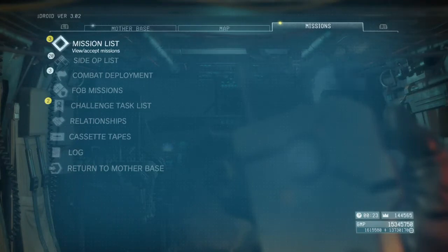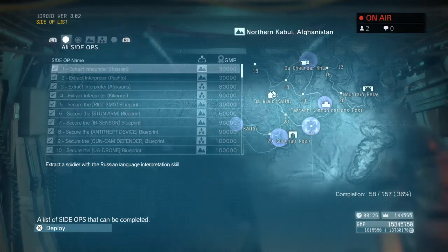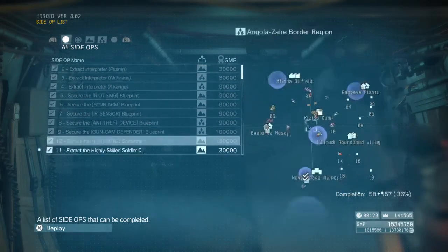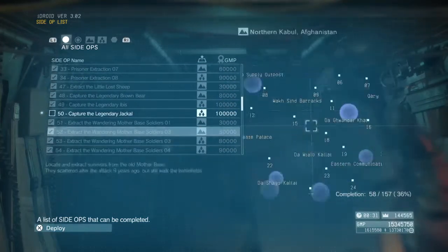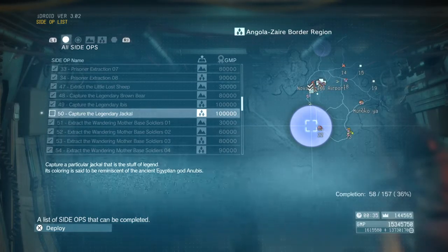The second thing you need to do is have some of your side ops already completed. Only so many side ops will appear at a time. I've done 58 of 157 and I still need a few more to go. But there it is — capture the Legendary Jackal. That's exactly the side op that you want.